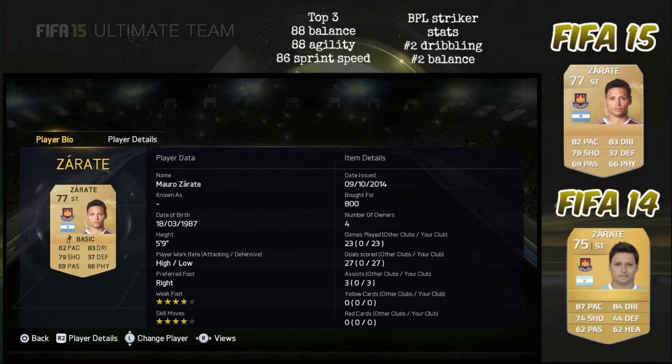If we delve deeper, you'll find that his top three include 88 balance, 88 agility and 86 sprint speed. He has high attacking and low defensive work rates, and he features a 4 star weak foot and 4 star skill moves.